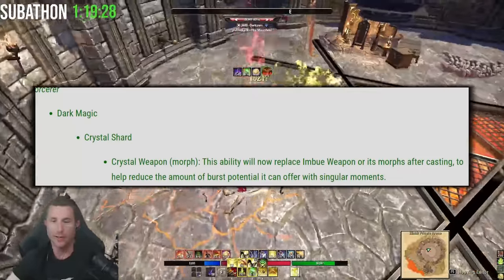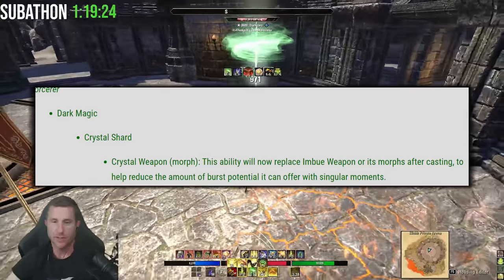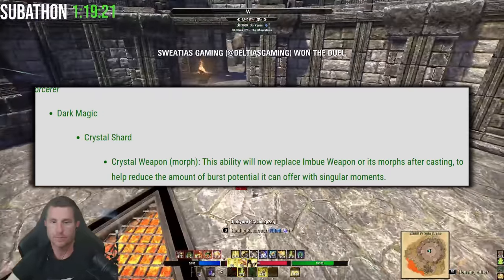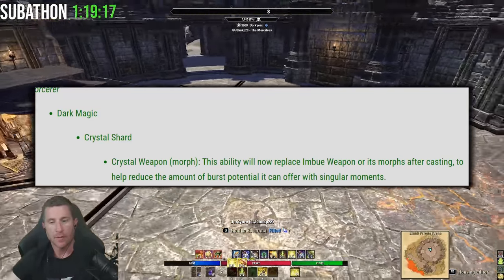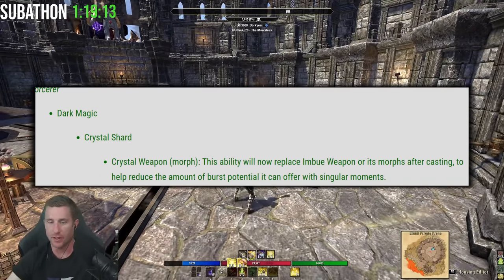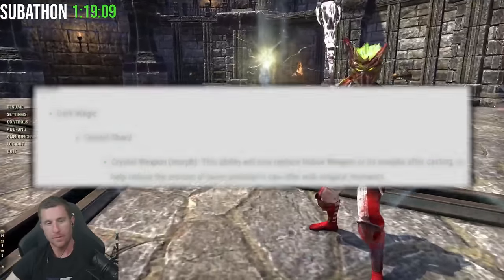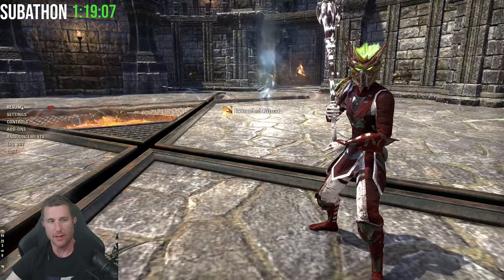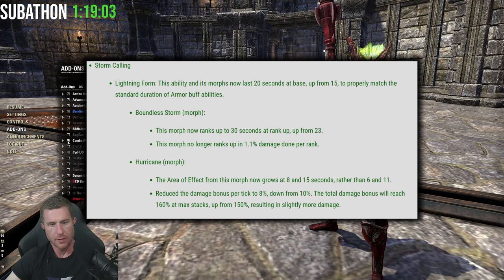Moving on to the Sorcerer: Crystal Shard, specifically the Crystal Weapons morph, will now replace Imbued Weapon or its morph after casting, to reduce the potential for burst with singular moments. What you could do before was use Elemental Weapon, hit Crystal Weapon, hit an Overload and essentially one-shot someone from stealth as a stam Sorcerer — very cheesy but it worked a lot, so they changed that. Storm Calling — Lightning Form's morph now lasts 20 seconds at its base, up from 15, to properly match the standard duration of armor buffs, making it easier to maintain.